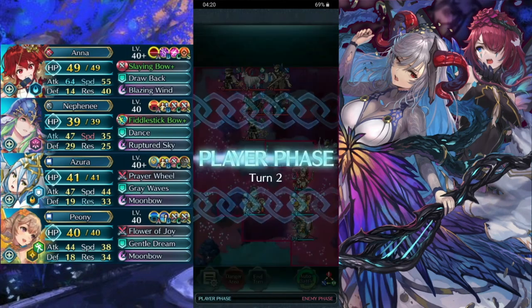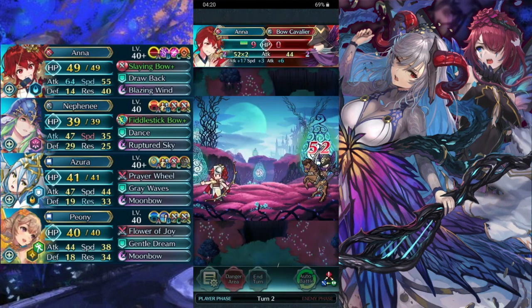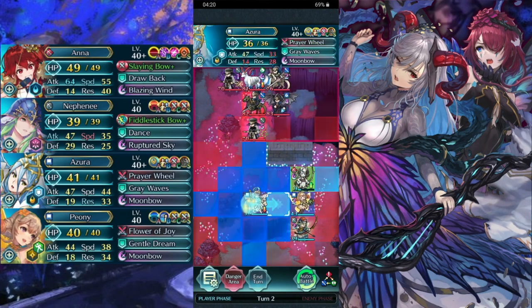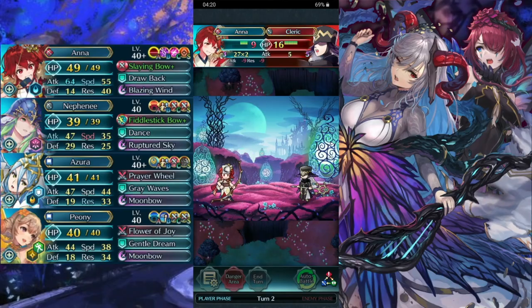So I stack them both to one-shot Triandre. In other parts of the video, you can see me moving Peony and Nephanie strategically around to see if Ana needed the spur, the drive, or both. This is what I meant by them working together. That's why spur attack is actually worth running.